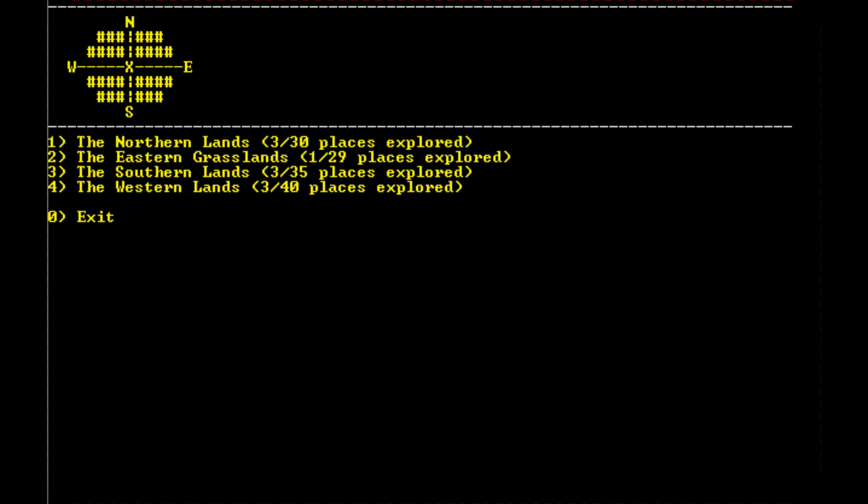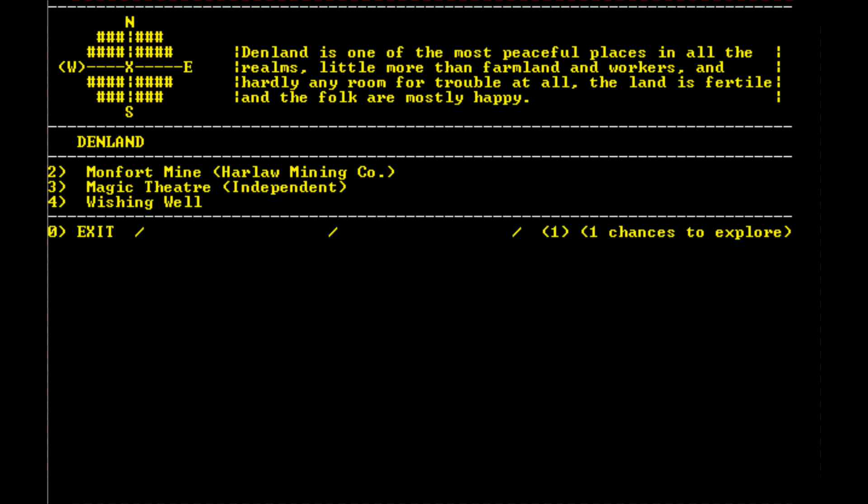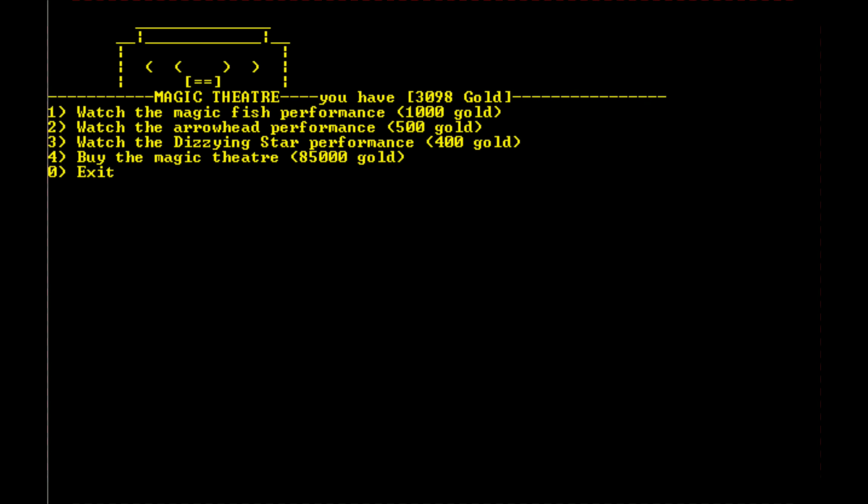Let's do some more exploring — the western lands, the southern lands, Fort Mine. We could go watch a show at the magic theater. Let's explore first, then go watch the dizzying star performance — it's the cheapest and will give us an idea of what's going on.